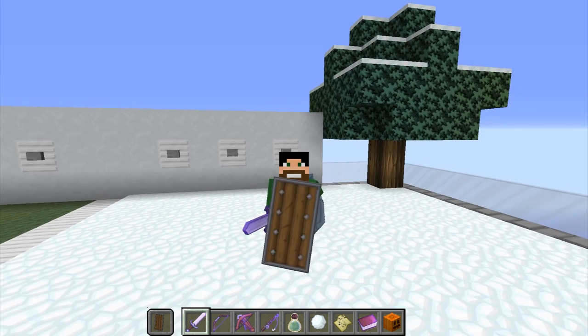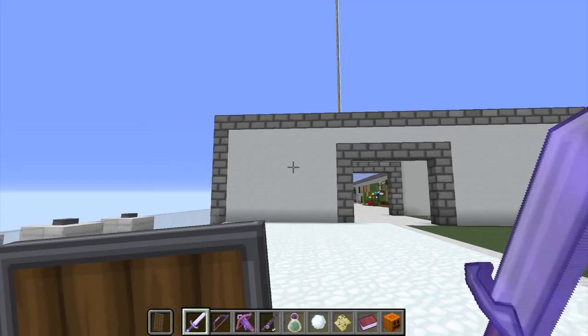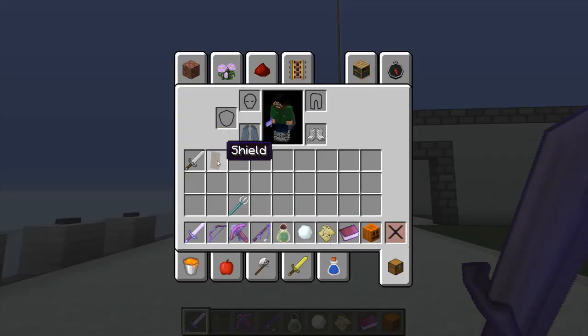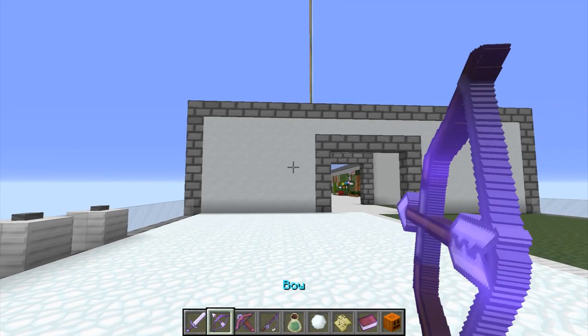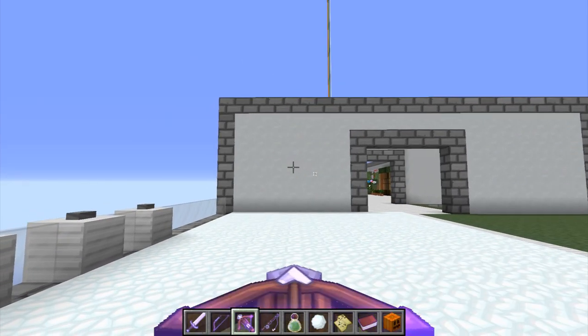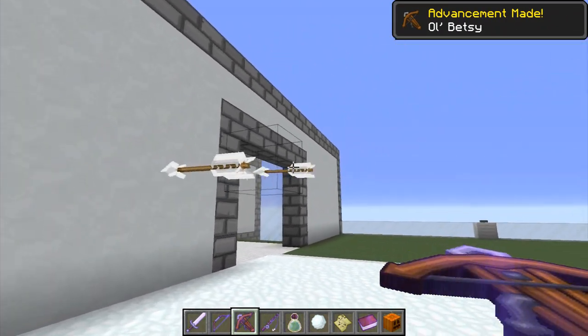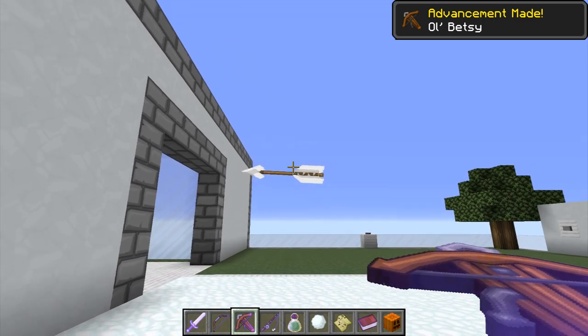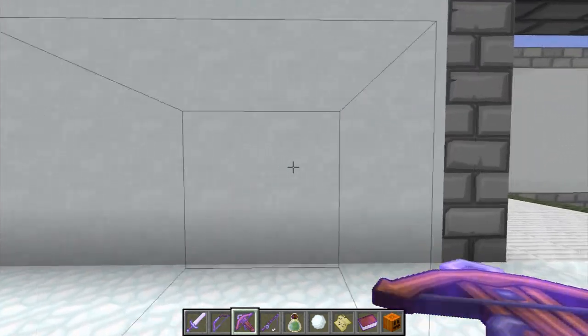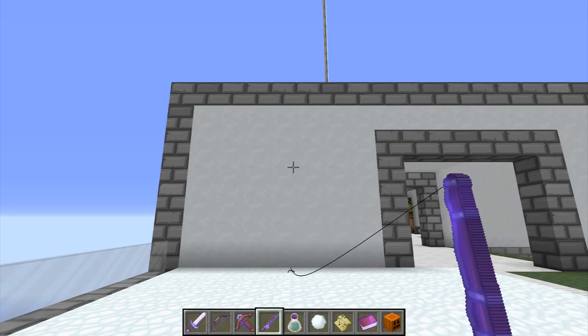Anybody's flicking boogers at you, you can just flick it right back. Pardon my disgustingness. Let's take off the shield and check out the enchanted bow. And the enchanted crossbow. There it is. That's cool, I like that. And there are the arrows. We're going to check out the enchanted fishing rod. That did not work — I think it's because I didn't make it a box this time.